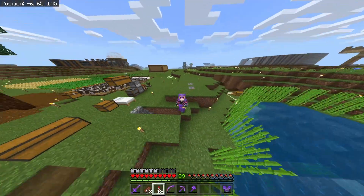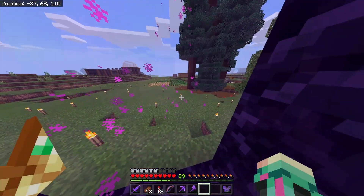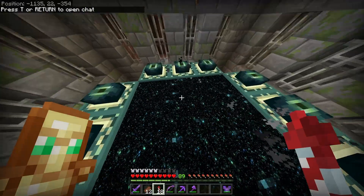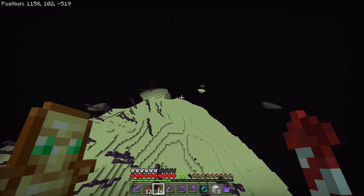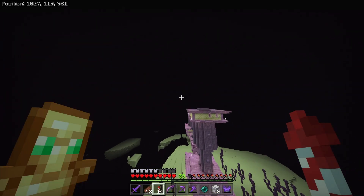Basically, I want to make my own shops here on the realm, and the first one is one that I'm pretty sure will be quite successful — and that is end busting, specifically for elytra and shulker boxes. I started flying in one direction so I wouldn't get lost, and after quite a bit of traveling I discovered my first end city.